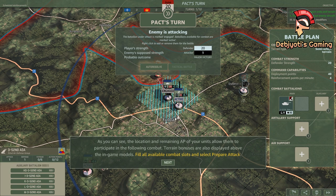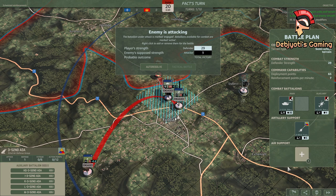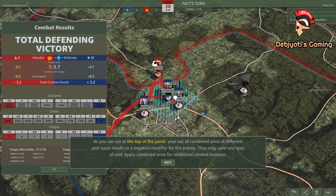As you can see, the location and remaining action points of your units allow them to participate in the following combat. Terrain bonuses are also displayed above the in-game models. Fill all available combat slots and select Prepare Attack. The enemy must have spotted your anti-air positions as no air attack occurred. If any enemy aircraft were intercepted, the interception panel would have preceded the combat results screen. As you can see at the top of the panel, your use of combined arms of different unit types results in a negative modifier for the enemy. They only used one type of unit. Apply combined arms for additional combat bonuses.